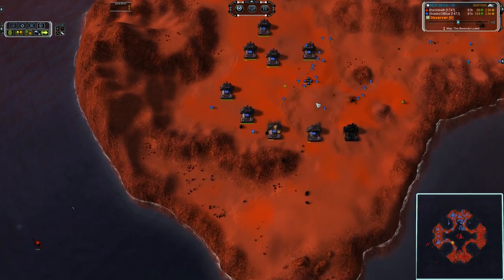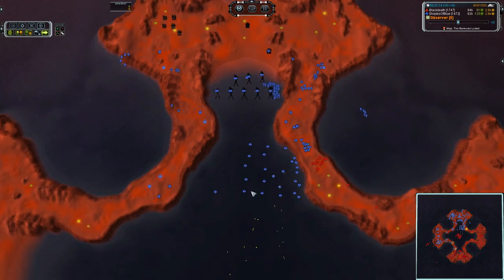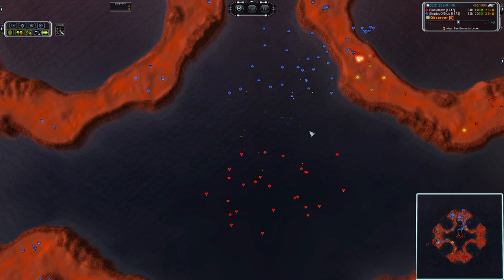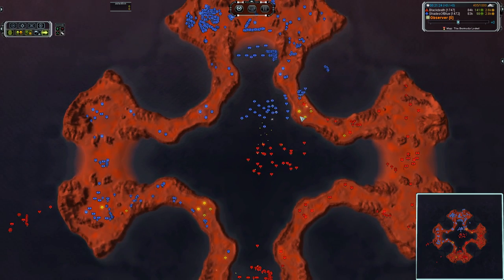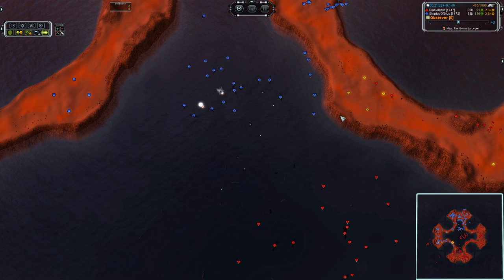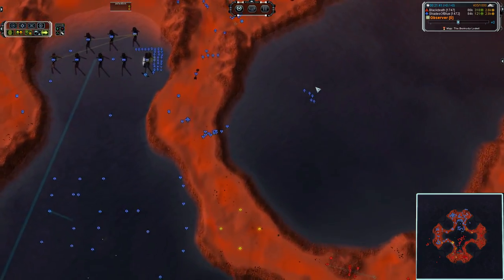This is a frustrating fight when you have Cybran T2 Navy versus UEF T1, because it just seems like you can't get in range of anything, and then if you try to rush them, those OP frigates wipe you out. Basically with UEF you're playing a survival game until T3. Your T2 is probably going to lose to most of the other factions, but once you hit that T3 stage the Battlecruisers more than make up for it.